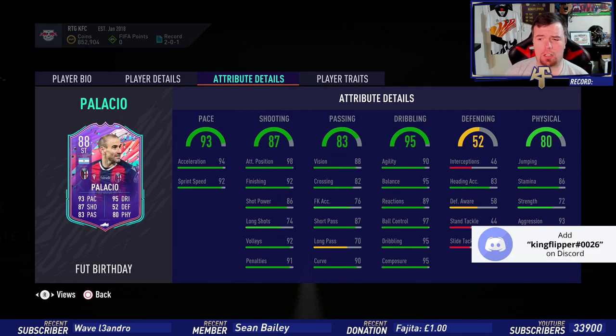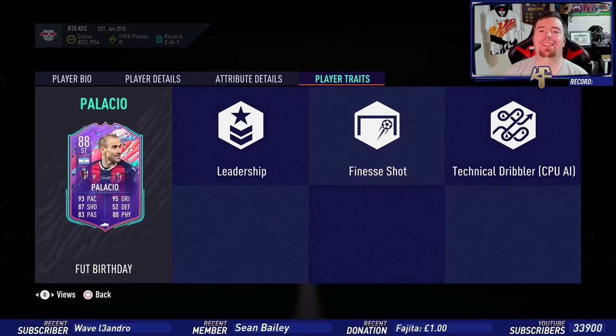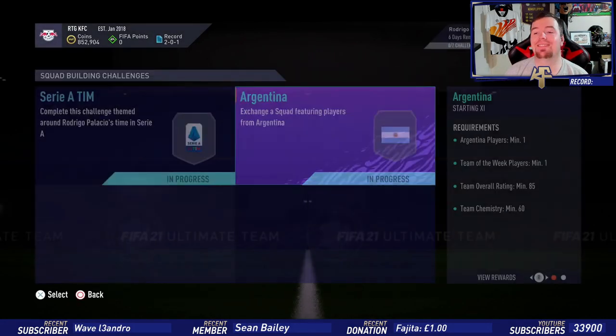88 vision, 82 crossing decent for a striker, 76 free kick accuracy, 87 short passing, 70 long passing which is a bit low, 90 curve. Now the good stuff: 90 agility, 95 balance, 89 reactions, 97 ball control, 95 dribbling, 95 composure. Defensively: 58 awareness, 83 heading accuracy, 86 jumping, 86 stamina, 72 strength, and 93 aggression. He also has finesse shots — pretty saucy.